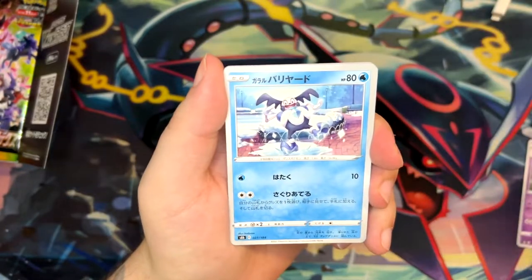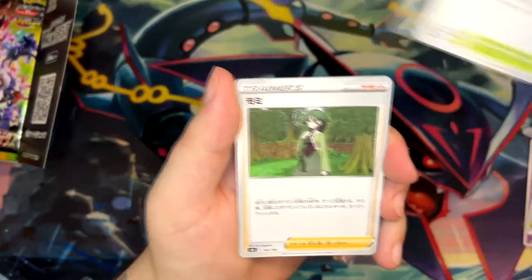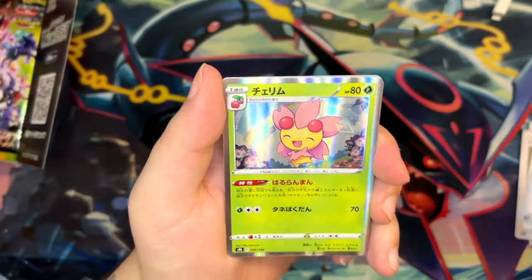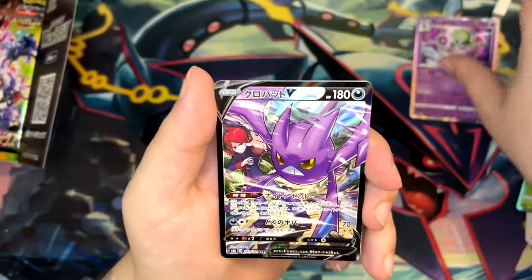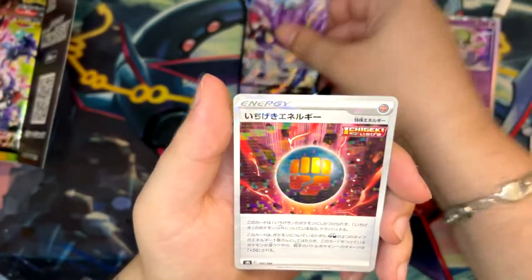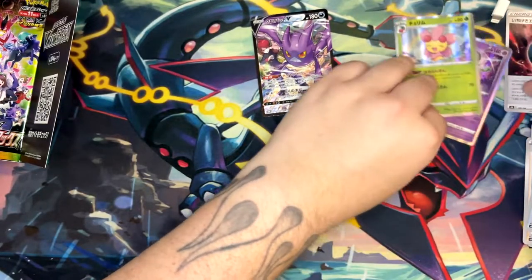Let's start it off with the first pack. The most expensive card — the card you want to pull from this set — is actually the Gloria full art. And as we pull... a nice God of War! Oh, and here we go — this is our character secret rare with Crobat and Silver in the background, and then our reverse. Let's just put these in order.